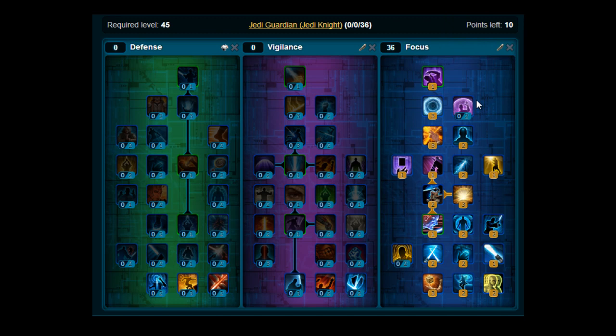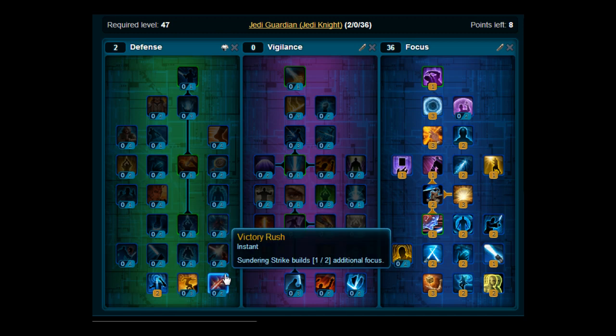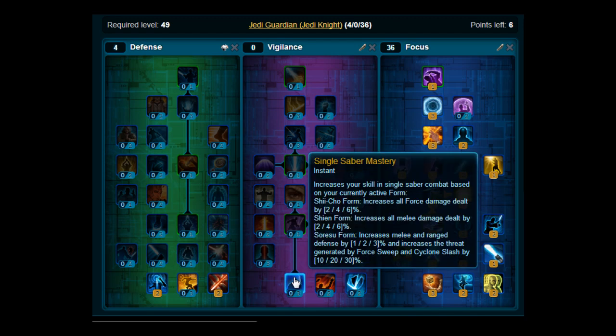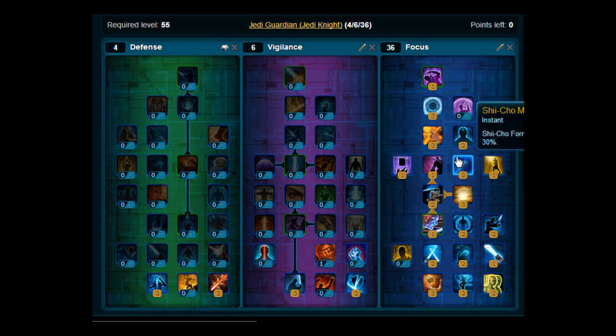Now we're going to move across to the Defence Tree. For the Defence Tree, just stick your next two points on Master Focus, and the two points after that on Victory Rush. Then move across to the Vigilance Tree. Stick three points on Single Sabre Mastery, then stick two points on Improved Sundering Strike. Move up here and put one point on Perseverance. So there you have it — a Jedi Knight Guardian build for the 2.5 patch.